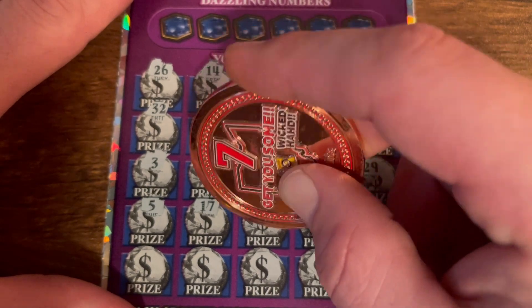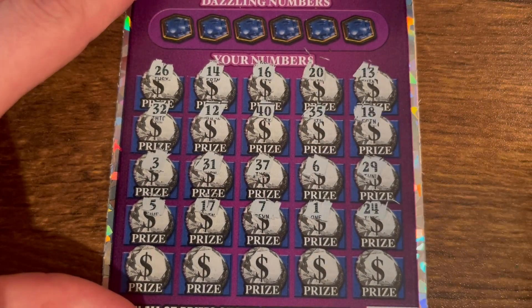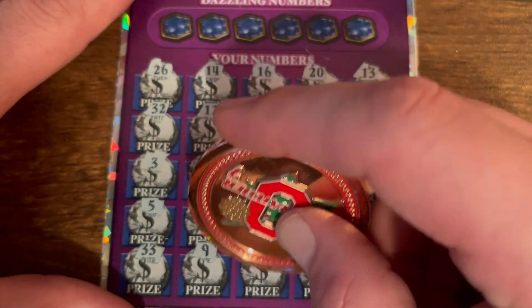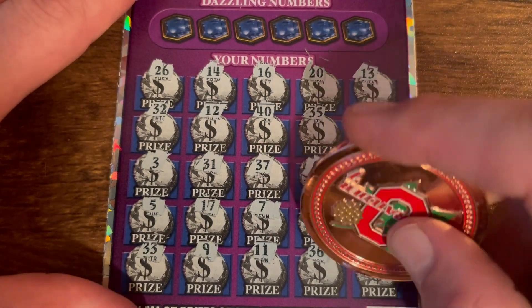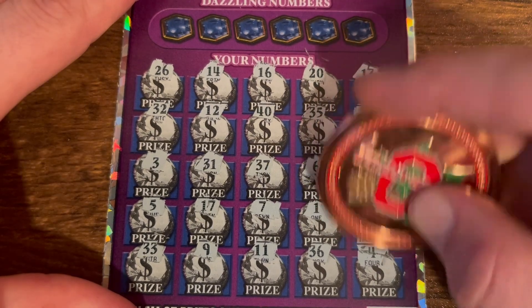Mine's really good. That's a 17, 7, 1, 24. Last row: 33, 9, 11, 36, and 4. I'd like to find that symbol — except you have two of them because it goes from 100 to 500.